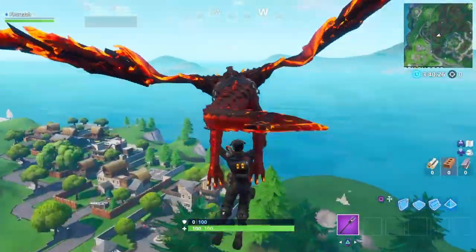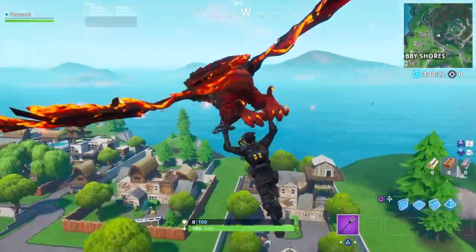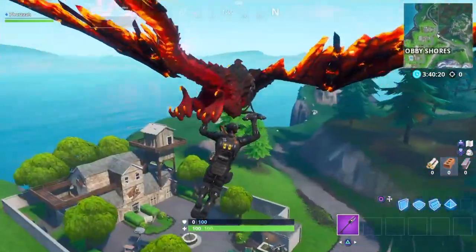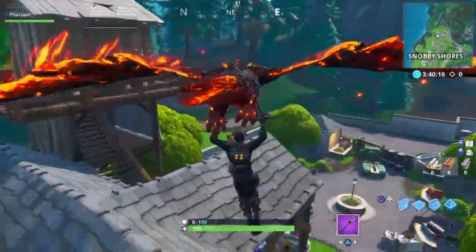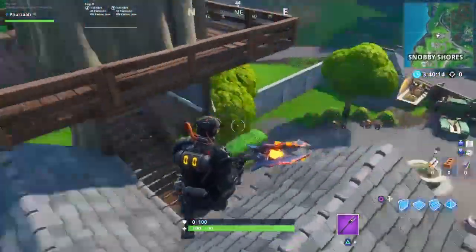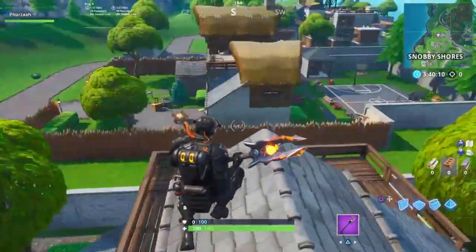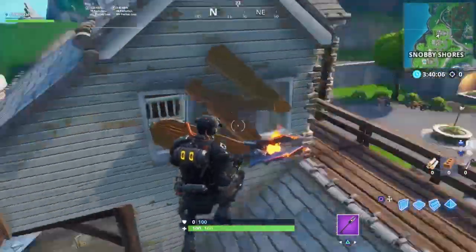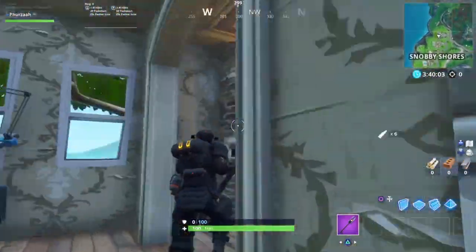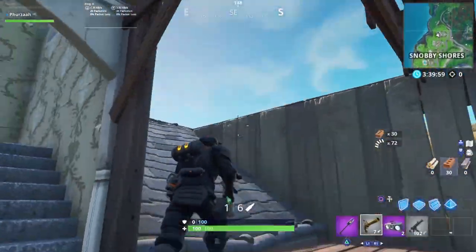The next hidden map change is in Snobby Shores, and this will be the last one. I should mention one more change I didn't get footage of: there's a statue around the map that looks like the Iron Giant — he has basically moved and is now near the lava where the tunnel was, near Tomato Temple. I'm sorry I didn't capture that footage, but that was another map change worth noting.